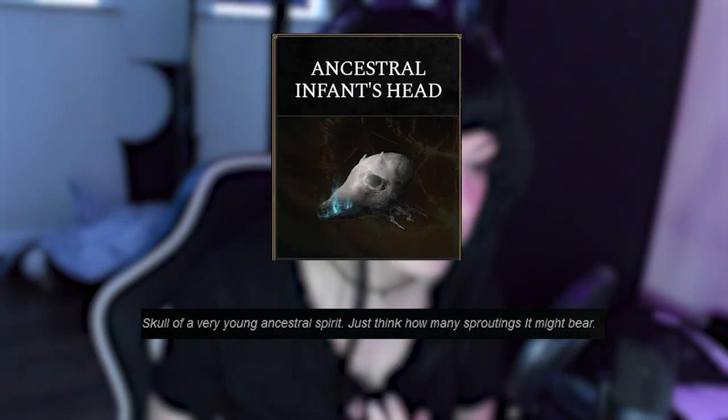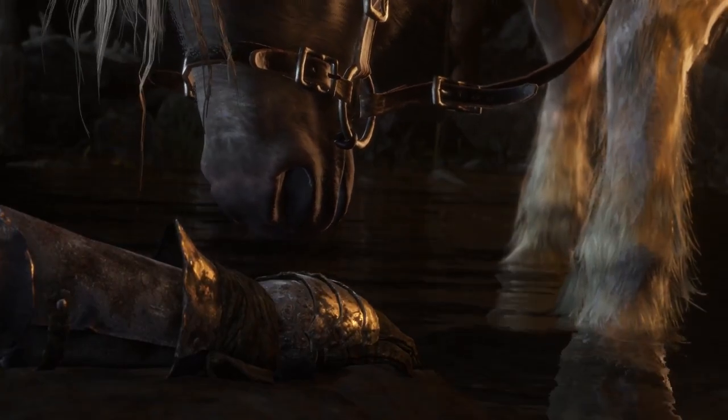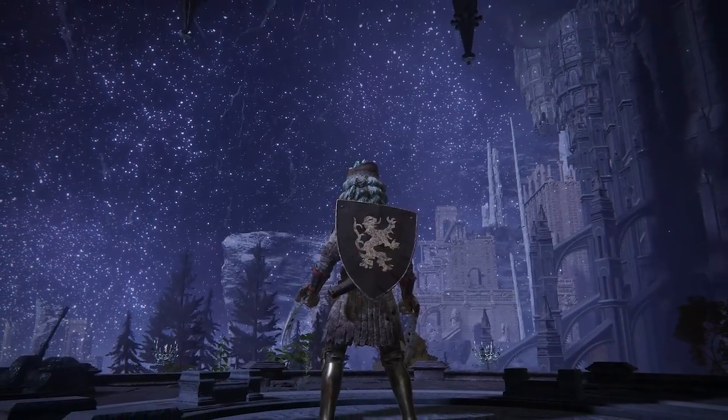Now there might be different types of ancestor spirits that don't have to be directly related to the deer anatomy, because there are multiple types of these horn charms with different shapes and sizes. But I think this one matches exactly the type that Torrent has — wider, simpler, with a long curve. The ancestral followers also carry around with them a skull: an ancestral infant's head, a very young ancestral spirit. Just think of how many sproutings it may bear. Taking a look at the anatomy of this skull, it may very well match with the proportions of Torrent's head — he is in fact an infant ancestral spirit. So given all of this information, it gives new meaning to Torrent as our mount. He has these abilities because of his origin. When we whistle to summon him, he's not just materialising out of nowhere — he's resting deep underground with all these other spirits in Siofra River, and we're calling for him to come to us on the surface above.